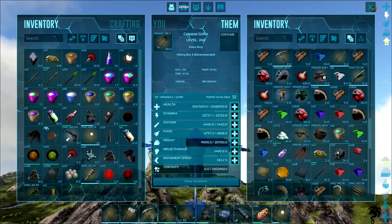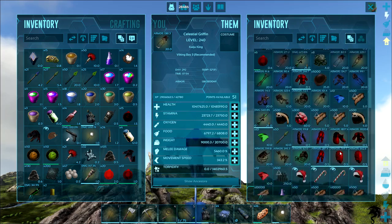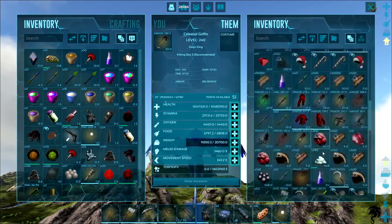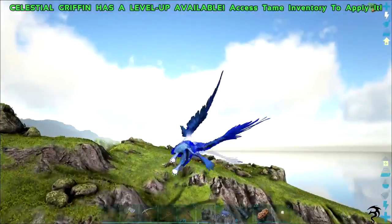He's got enough Extinction Core resources in him to probably do just about everything there is. Goodness gracious — this is ridiculous. Let's head out here and find something that we can get into.